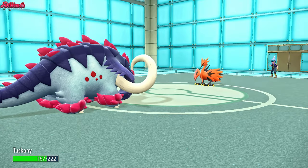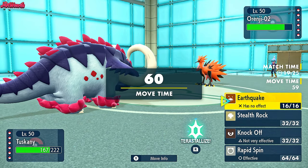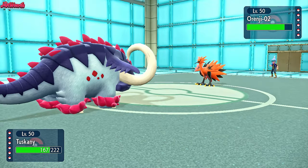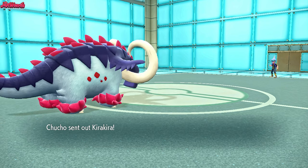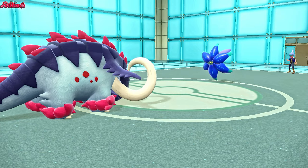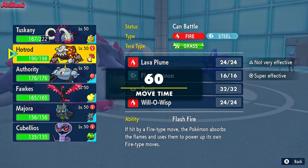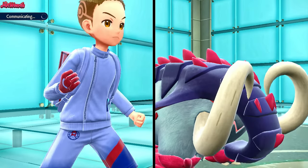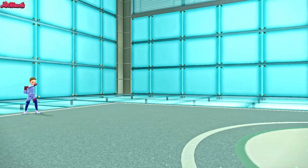We'll go into Great Tusk — it can definitely take a Close Combat. They probably go U-Turn expecting the switch, and if they go Brave Bird that's too risky first turn. They go for Thunderous Kick, which stings a little — about a quarter HP — but lowers our defense, which is important. Do I go Stealth Rocks or Knock Off? Let's go Stealth Rocks. They're probably Choice Scarf and they switch into Glimora. Stealth Rocks are up on their side of the field. I'm going back into Magnezone to block a potential Rapid Spin and because they'll likely go for their own Stealth Rocks.